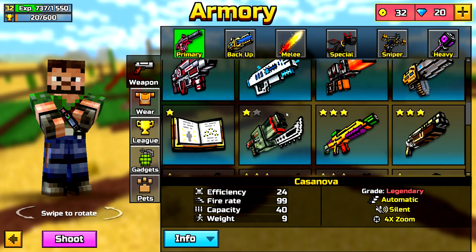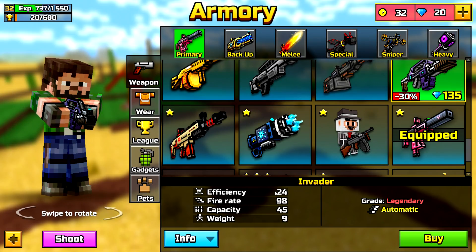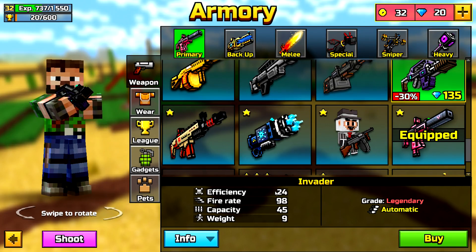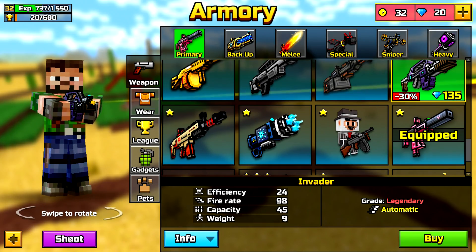But we also have some pretty cool weapons — this is really just what I look forward to. We have the Invader: it has an efficiency of 24, a fire rate of 98, a capacity of 45, a weight of 9. It's legendary grade and it's automatic, and we have this shooting button over here which is pretty cool — look at that.